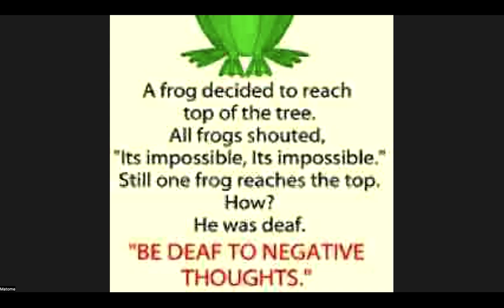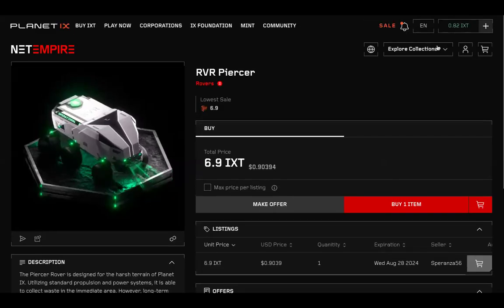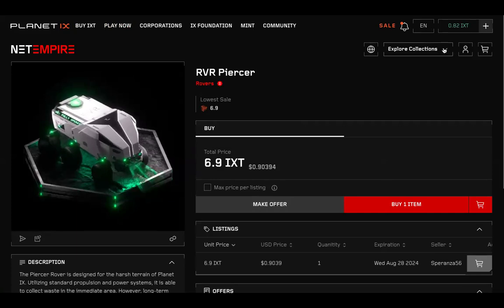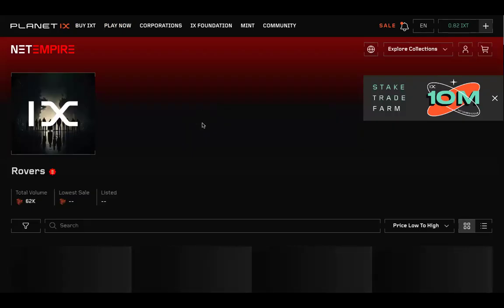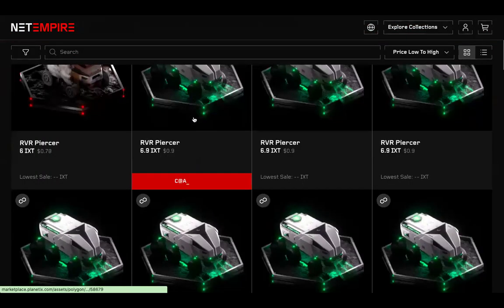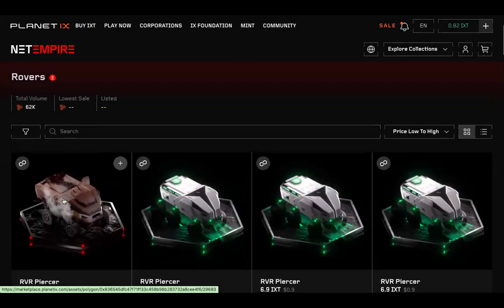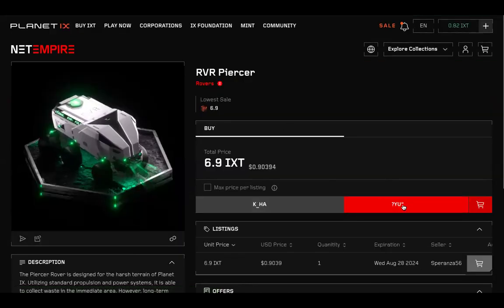Let me repeat again. Once you go to Planet X Mission Control, go to Trade Asset, click Explore Collections, select Rovers — it will show all the rovers. Select one, check the price. Don't buy damaged ones — you cannot do anything with those. Click on the picture, click Buy Item, then confirm from your MetaMask. That's how easy it is. I hope you understand, thank you.